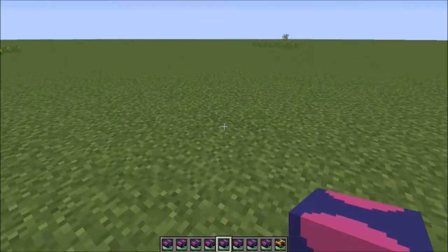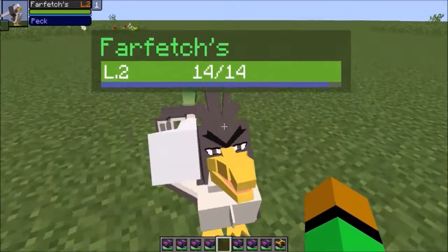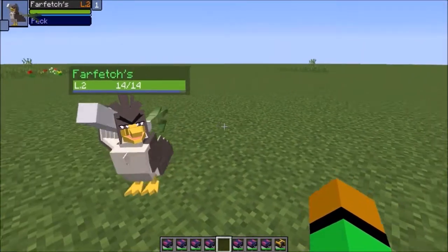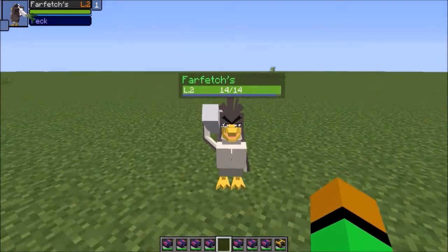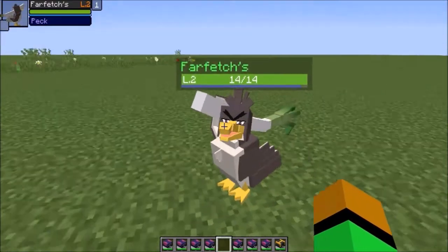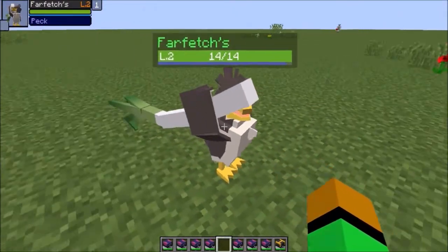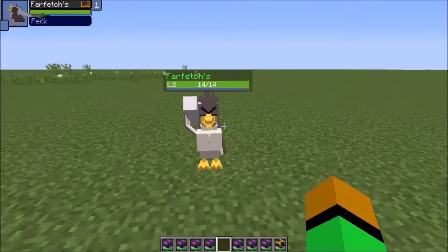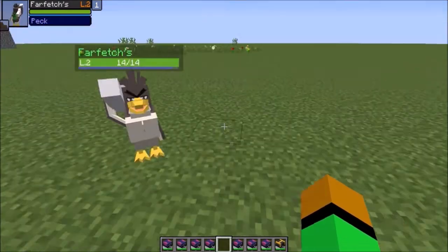Next we're moving on to Galarian Farfetch'd — a really cool bird Pokemon. There is a weird size comparison between Galarian Farfetch'd and Sirfetch'd, which I'll show you in a bit. You can see the huge leek coming out of the back, really well animated. He still has the awesome eye details as well as the unibrow — you've got to have the unibrow for your Farfetch'd. Amazing job on Galarian Farfetch'd, if I do say so myself. Really dope.